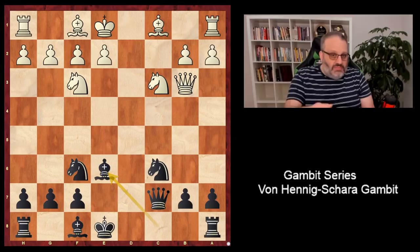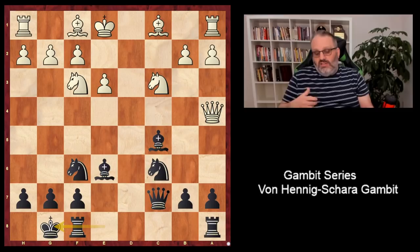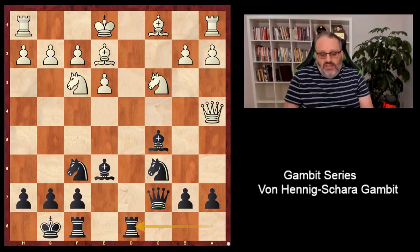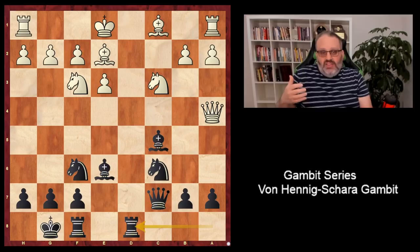Another way white can play is queen b3. Then bishop e6 for sure, attacking the queen. Queen a4 pinning the knight, bishop c5 — the bishop is nice on c5 — then e3 and castles. Once again in positions like these, black just has really open play, a nice position. Black sacrificed a pawn — it is a gambit — and white is sort of passive. White's made a lot of queen moves and white's bishop on c1 has trouble getting out. It's hard for white to use the extra pawn, and black has a good initiative. The extra pawn doesn't mean anything now; it will mean something if black doesn't get more counterplay in 20 or 30 moves.